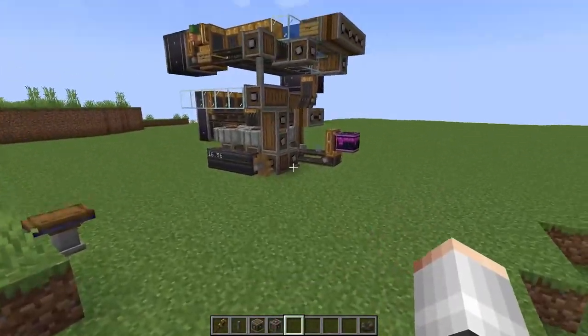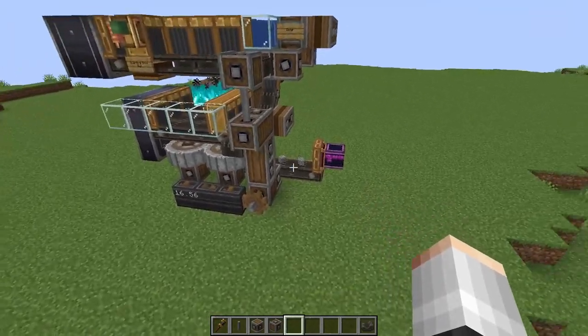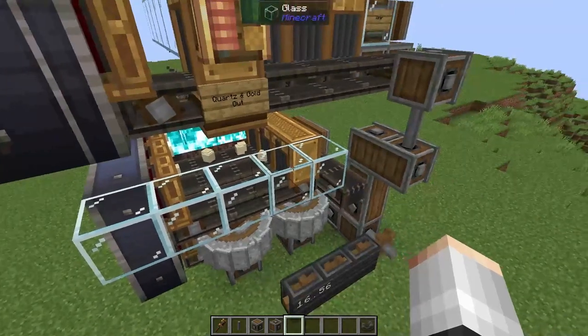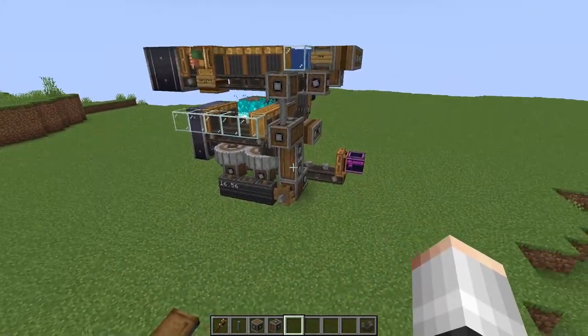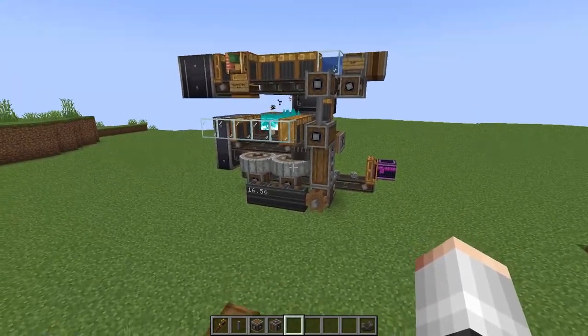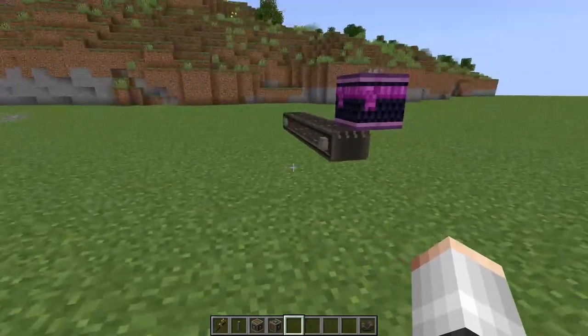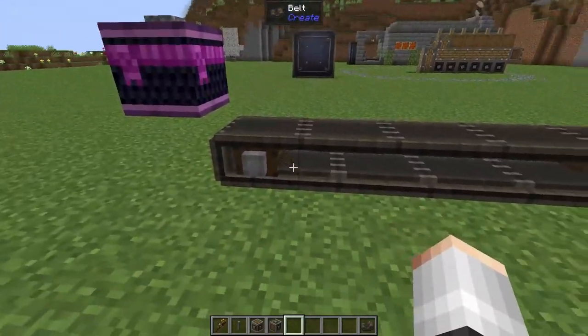Up on the hill I have got an example of what we're going to be building today. This system right here is what we're going to use to turn our cobblestone into a lot of quartz and a little bit of gold. It's not going to be this exact system because I built this a couple of weeks ago, but it's going to be a similar system that's going to yield the same results. Down at our factory level I've got a conveyor belt here that is going to represent where we've got our cobblestone coming in.